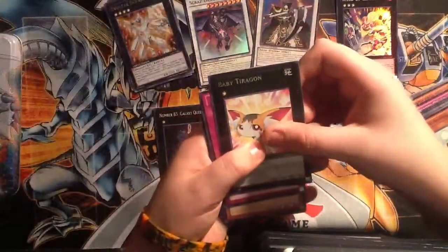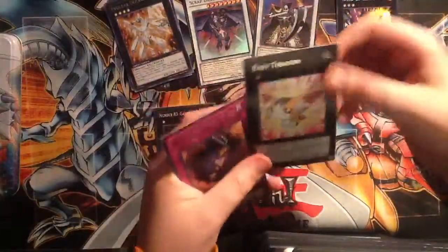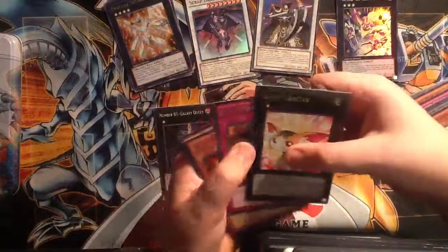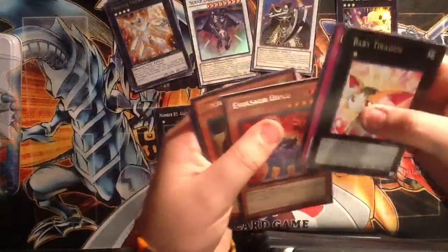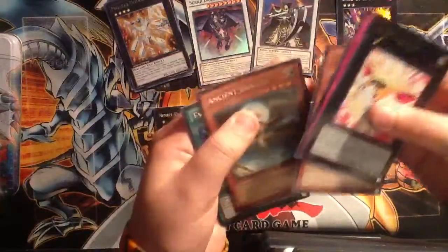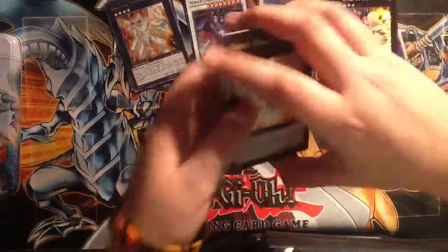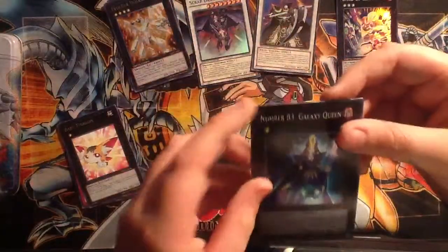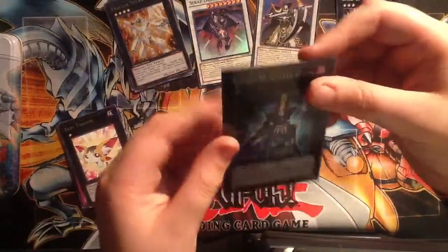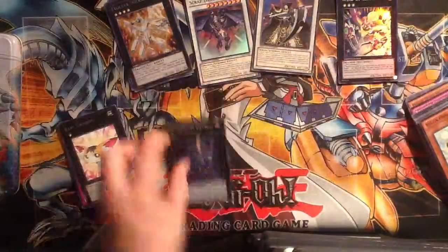Rares first: Baby Tyrodon — I actually wanted this just because it looks cute and stuff. It's cool. Deep Dark Trap Hole, Elvisore Diplo, Ancient Dragon, and Evo Price. You know, for the foil — the only foil we pulled — but hey, it's a foil. It's super. It's a Number 83 Galaxy Queen. I've never seen this one before — that's really a nice pull.